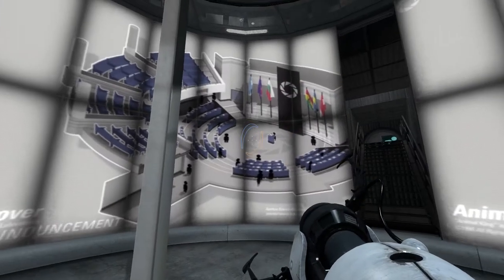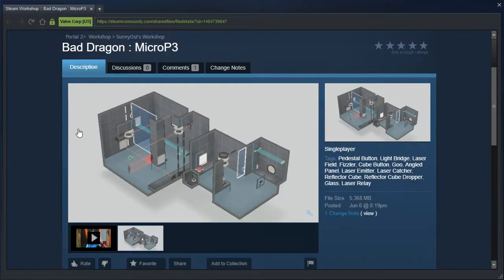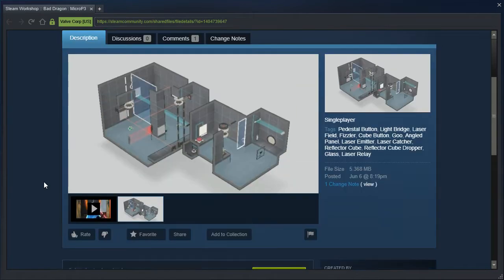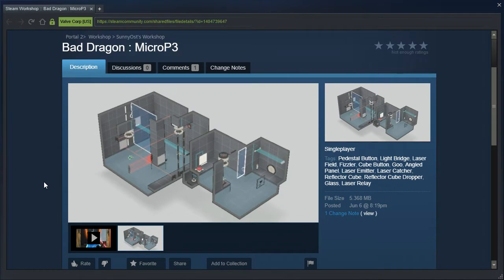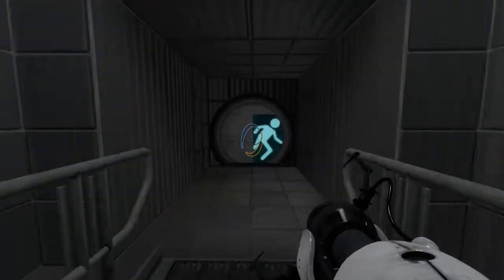Hey guys, I'm LB, and today we are going to check out a map from sunnyost. The description says: 'Had a dream of me at a bus stop hallucinating a huge dragon flying around me. It was insane. Afterwards, I saw a dream of a tiny chamber, and while trying to replicate it, I figured out this mechanic.' Yeah, I'm still tired. I'm recording this later in the day after yesterday's video. But let's get started, and hopefully I can actually think properly — I am not so sure.